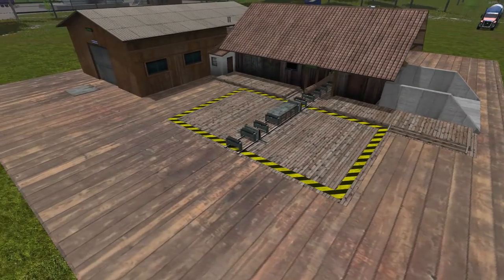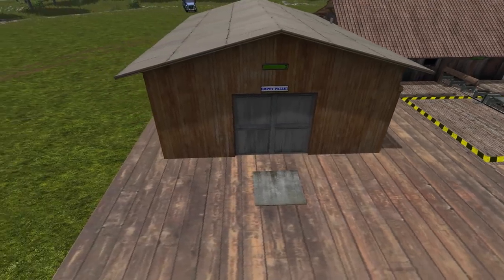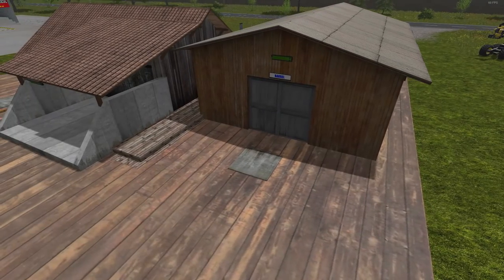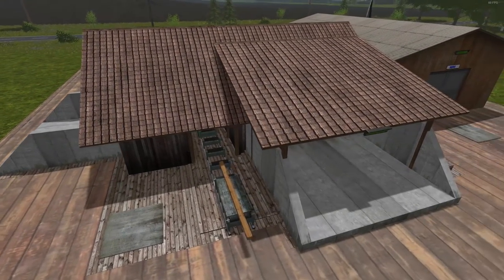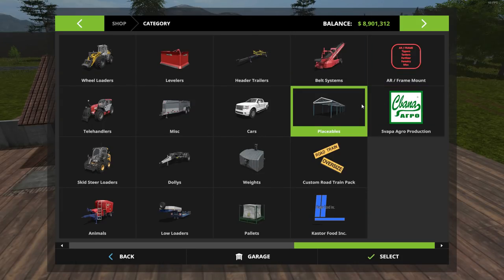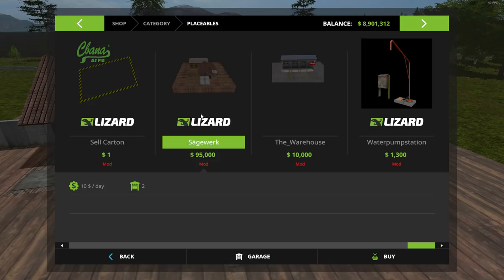Here's where you're going to drop off your logs, here is where you pick up your empty barrels, and your boards are right there. Let's start filling this up — first I want to take you over to the shop. It's going to be under Placeables of course, and there it is: Sagework right there for $95,000 with a $10 a day maintenance fee. So very cheap.